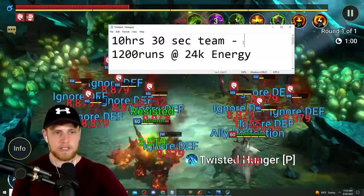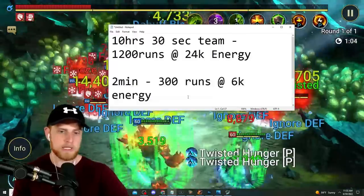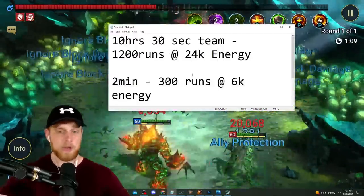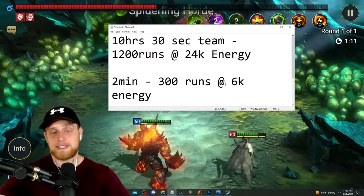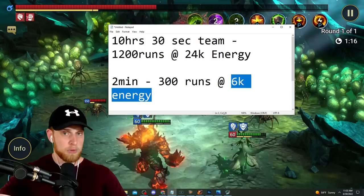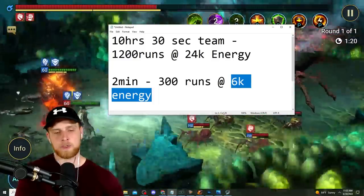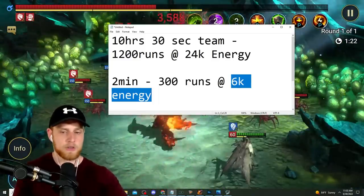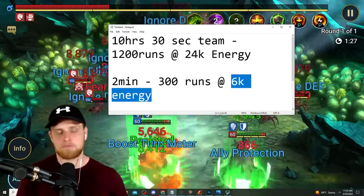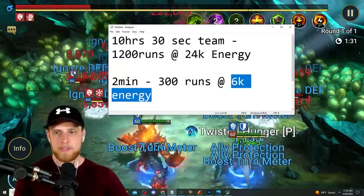A 30-second team is a little unrealistic to keep farming all the time. Going down to the next option: a two-minute team. It's obviously slower than 30 seconds, but 300 runs is going to be 6,000 energy. Over the course of 10 hours, not terrible - definitely more than some people will use, not as much as others. If you did 20 hours total over CVC, that's 12,000 energy.